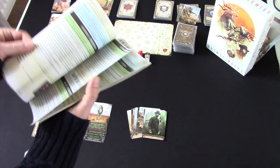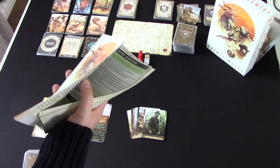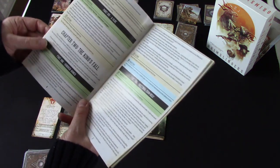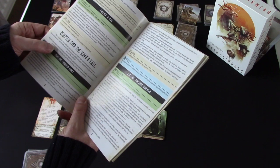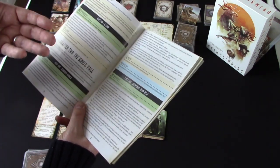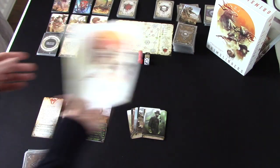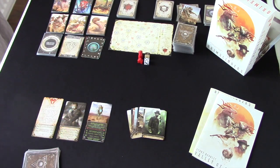At the beginning of each chapter, you can either continue from where you left off at the previous one, or — like we're playing the King's Fall — it tells you if you're starting chapter two and not continuing, it gives you some setup. It says start at level four and draw four random items. Here's my hero, my Grim Slinger.